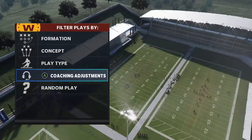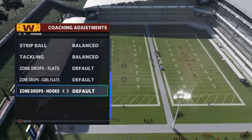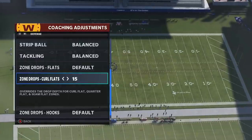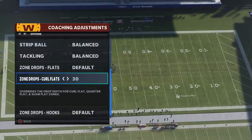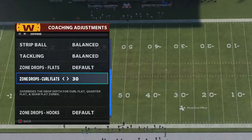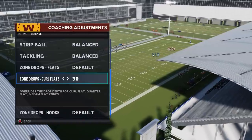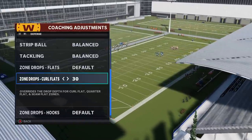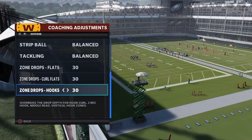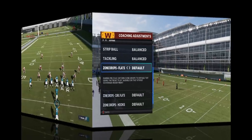A big reason why this play is so successful is because when you go to coaching adjustments — which most people do — you have the option to change your curl flats. Most people probably put them between 15 and 25. The route that I'm going to show you goes about 35 yards every single time, and your zone drop adjustments only really go up to 30. So essentially this route is going to get open just about every single time, because none of these zone adjustments can adjust far enough back to make a difference.